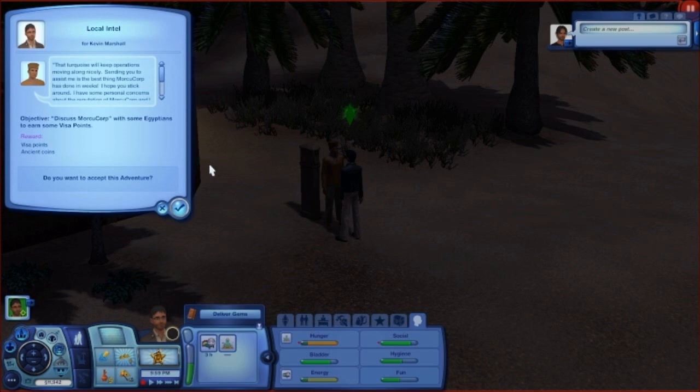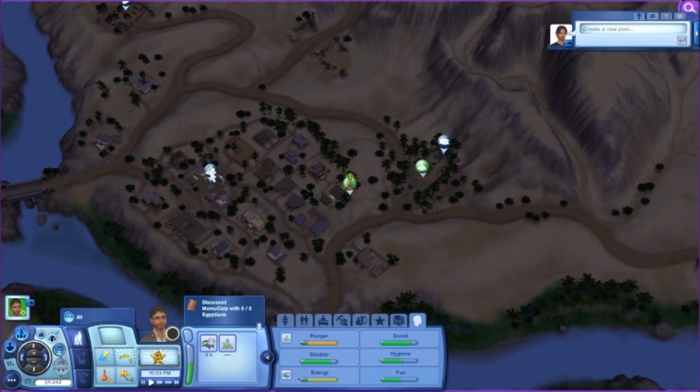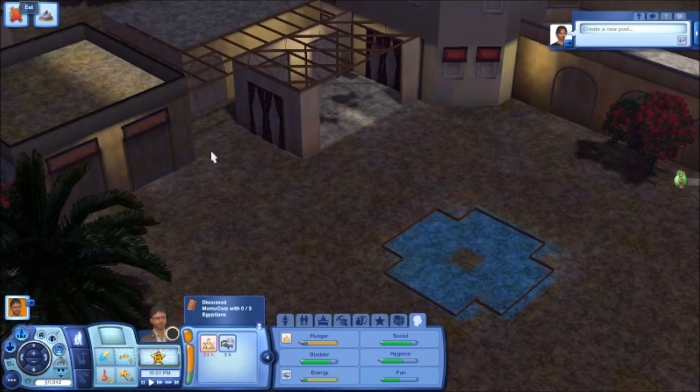That turquoise will keep operations moving along nicely. Sending you to assist me is the best thing Morficorp has done in weeks — I hope you stick around. I have some personal concerns about the reputation of Morficorp, and I believe the local citizenry is growing hostile. I'd like you to get close to some of the other villagers and see what they think about this corporation. So we have to discuss it with some Egyptians. It's three. Kevin, let me get you something to eat — we'll go to the market.